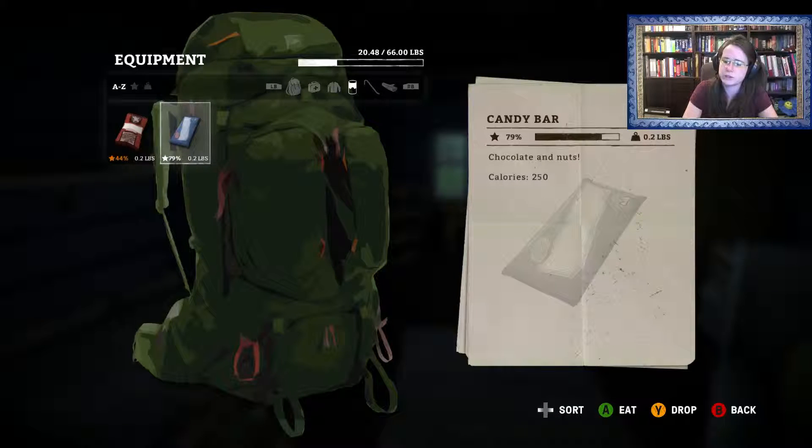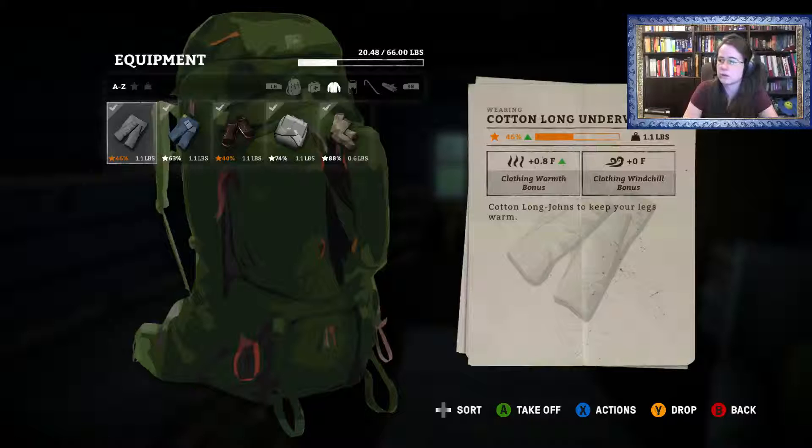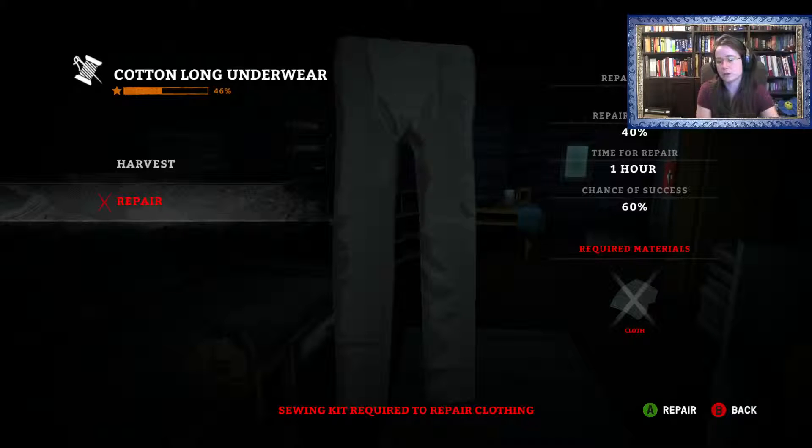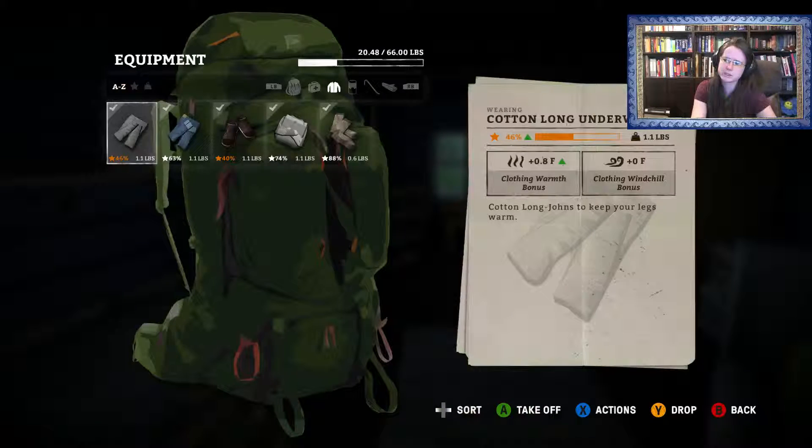You can access your inventory and repair your clothing — you go to harvest which gives you cloth, or you repair it with some cloth. You have your repair skill, a certain repair amount, time for repair, a chance of success, and what you need. I would highly recommend that you practice your repair skill on your clothing before you work on any of your tools.